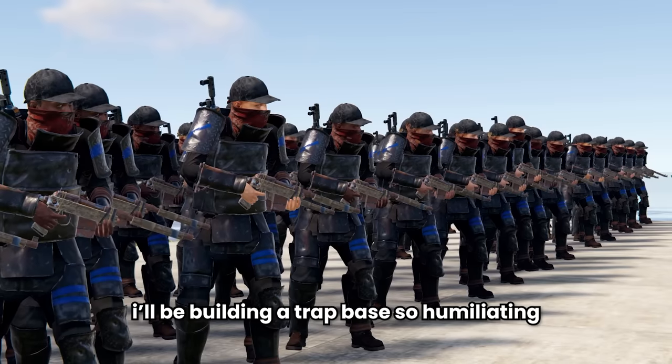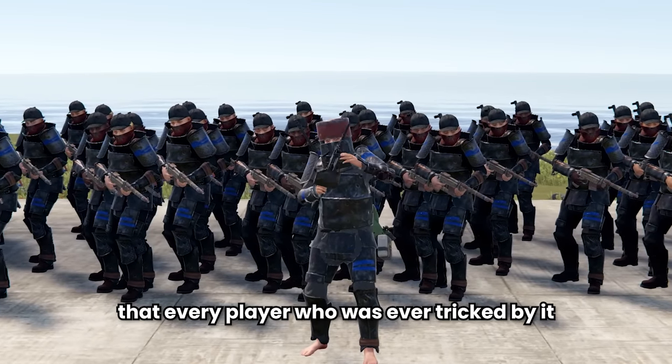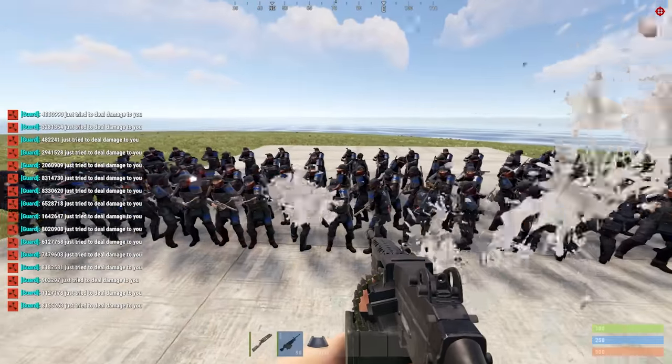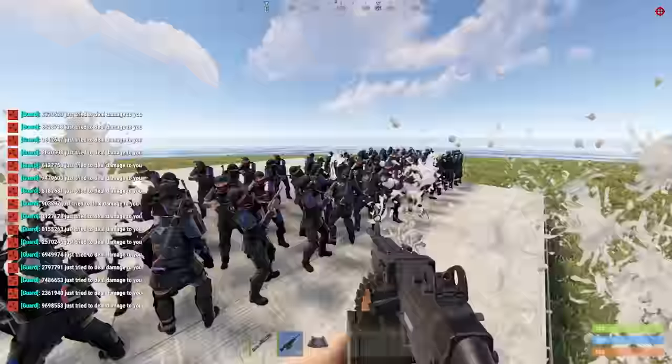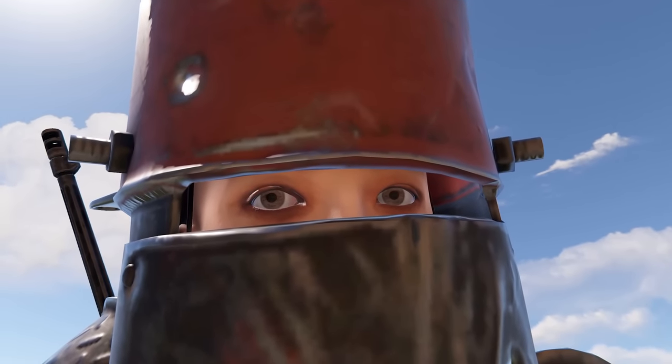Despite this well known fact, I'll be building a trap base so humiliating that every player who was ever tricked by it felt the need to come back to try to immediately raid me. While I was setting that shot up, they all started attacking me. How do I stop this? Today we'll be making the modded players trap themselves.